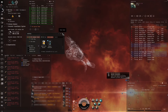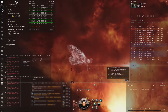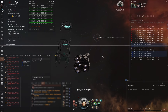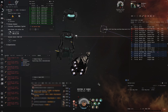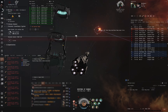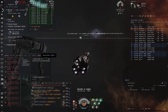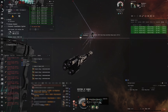In this next fight it's a pre-arranged 1v1 against a Vexor Navy Issue. These can be pretty dangerous if you're in close range, so I'm trying to keep range at around 7,000 meters, to stay out of range of his blasters. Since loaded with void he's pushing 600 or 700 DPS, however if I kite at range and he has to reload into null, the DPS is a lot lower.